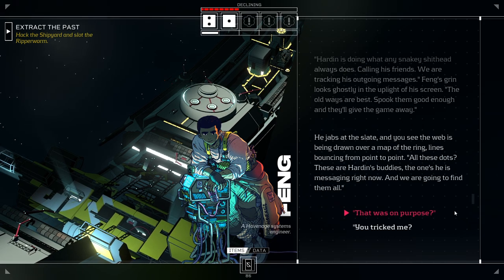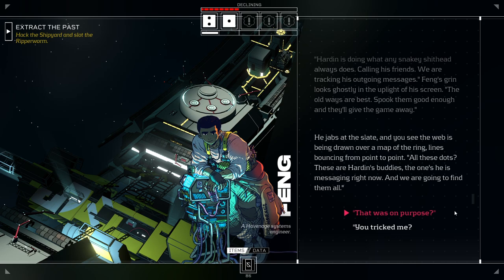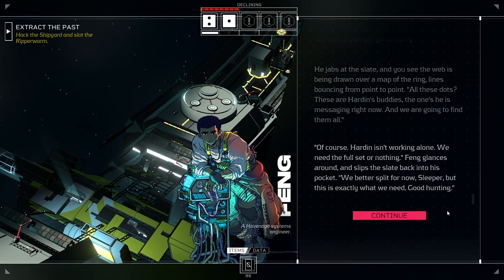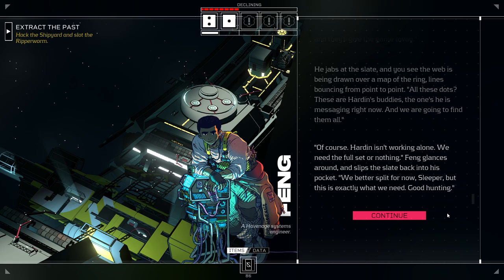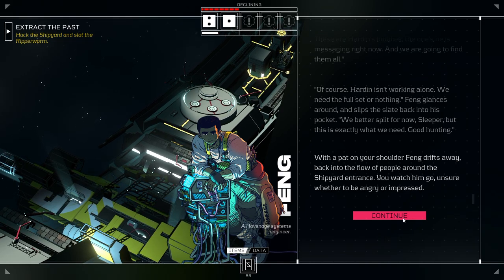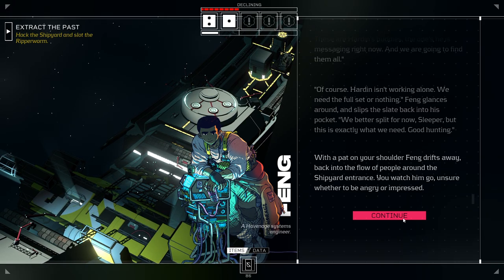Feng, buddy, we gotta get out of here. Feng shakes his head and puts a hand on your shoulder. 'Let's go,' says Feng, as he pushes through security, heading back down the walkway. Once security has walked you out of the shipyard and nudged you back into the corridor, Feng picks up pace. You try to keep up as he slips into the shadows of an entrance. Feng is grinning ear to ear. 'You know, Sleeper, sometimes people are exactly how you expect them to be.' Something pings in his pocket and he takes it out. On the slate, a web of connections starts drawing itself out, stretching to a set of points around the ring. 'Got him.'